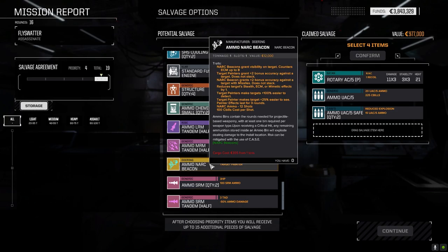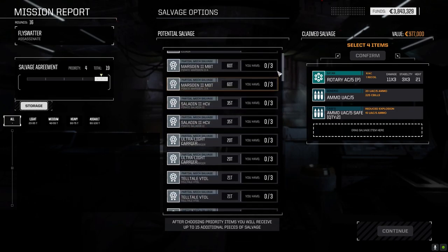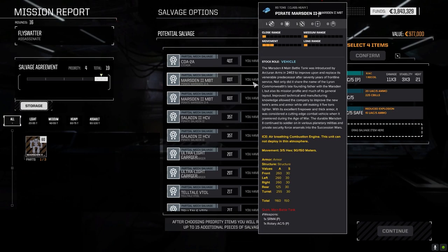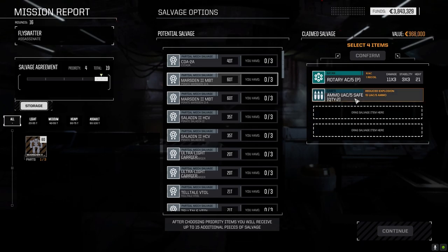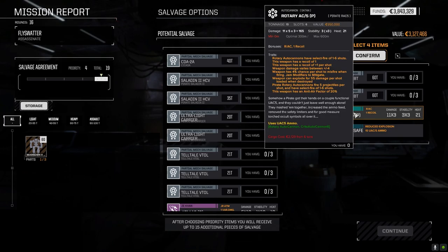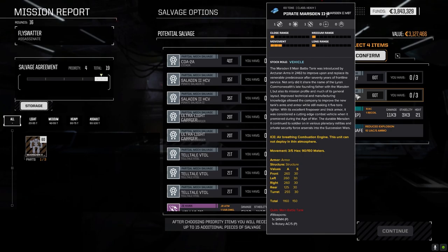Narc launcher — that's a possibility. Do I have any narc ammo? I don't. It's like there's always something in every playthrough that I seem to be missing, and in this one it seems to be ammo. Pirate Marsden — I've got Marsden parts. Like that would be a nice grab. We could just drop that and grab both. What if we just leave this off and go with the rotary on the Pirate Marsden?